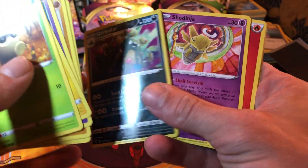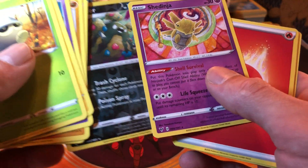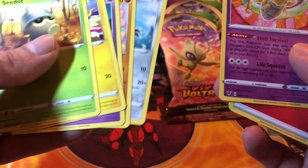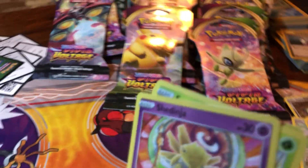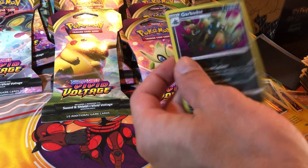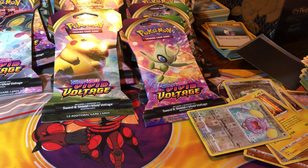Garbodor, reverse Garbodor and a Shedinja - do we need one of those Shedinjas? We got the hollow, we got the hollow, we need the reverse. What about the normal? No, we got that. The reverse Garbodor - yeah, we need it with that other one right there.